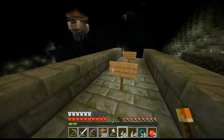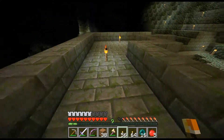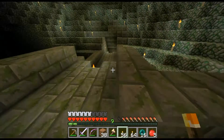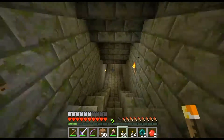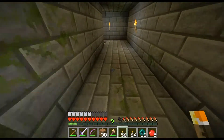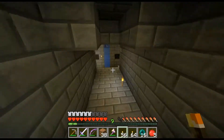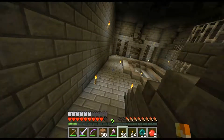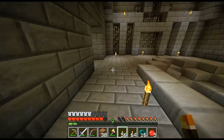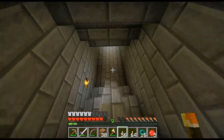I've seen some designs where you set up a 1 by 3 space, just enough for an enderman to spawn in, except you have pistons at the top that when they extend pretty much crush the enderman's head and kill them. I could probably definitely build something like that.